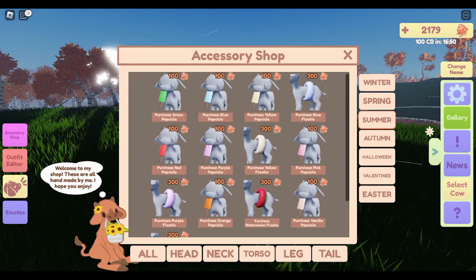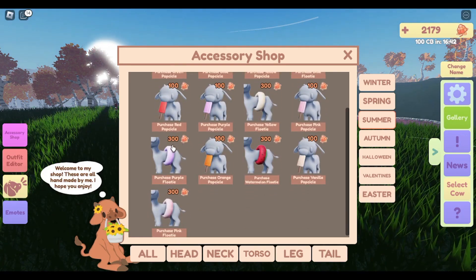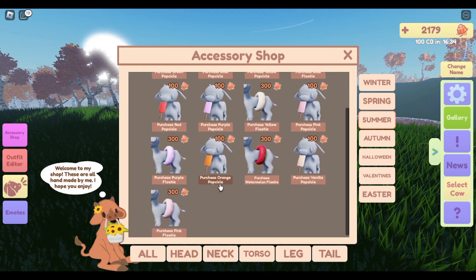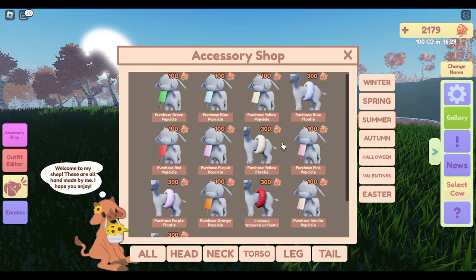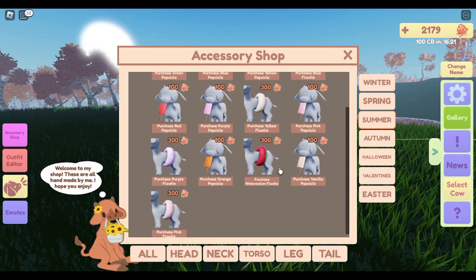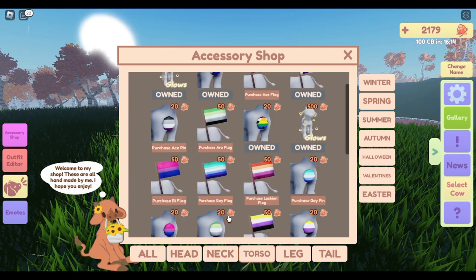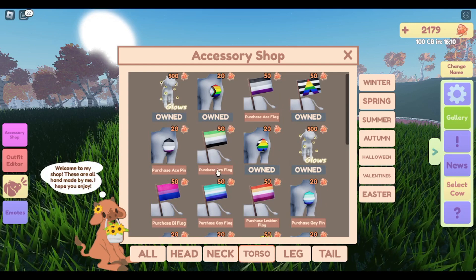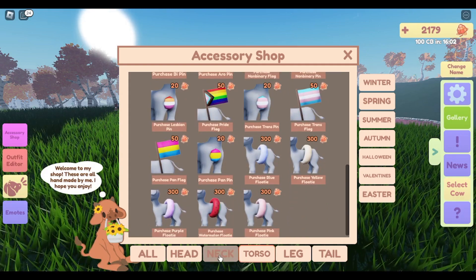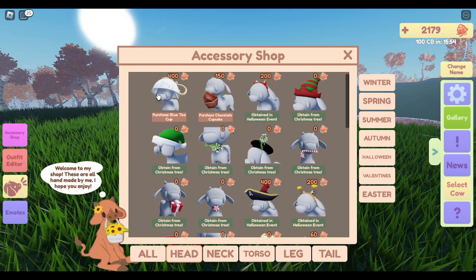In the accessory shop, if you hit 'summer' right here, you can see all of the new stuff they have. They've got cute little popsicles in all different colors and some fleas, which are different. It'll add some fun stuff to the summer area. Also, you can still buy some of the pride flag stuff and pens, and the bandanas are still available as well as the teacup and the cupcake.